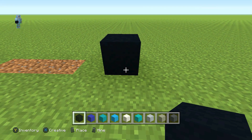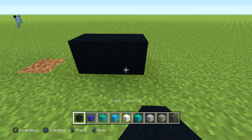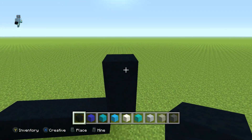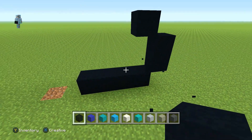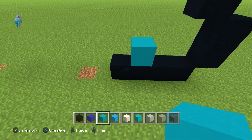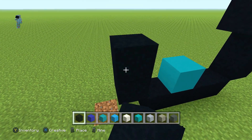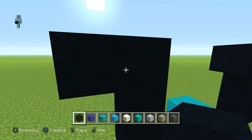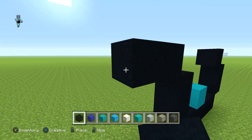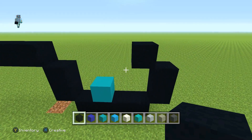Place your first block down, then keeping your black concrete go three to the right, up right diagonal once, up once, up left diagonal. On this bit get your cyan concrete - the second block in - place one on top with your black concrete, up left diagonal from here, go up one and then go up left diagonal again, and then go three to the left.